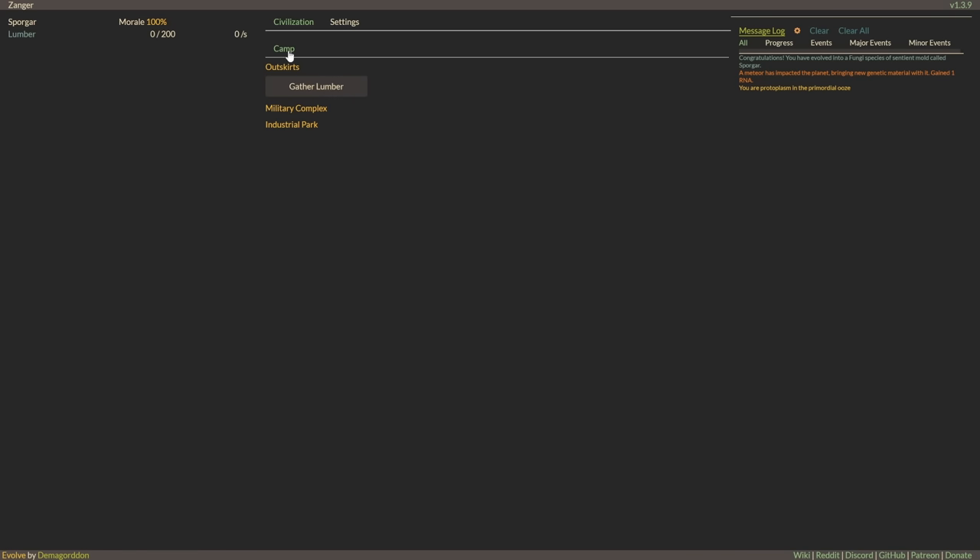I guess we've just straight up hit the civilization stage. We've got a camp, outskirts, military complex, and industrial park. We kind of jumped from single cell stage to forming a civilization — but why the heck not? Let's research what we can. Primitive — we can make clubs. We need some bone tools though. Gather food. We can apparently have a lot of it. I was hoping there would be a little bit more of a slow grow, so it would matter what my traits were going into these. But it looks like we've just tossed all the DNA stuff out the window — kind of a shame.